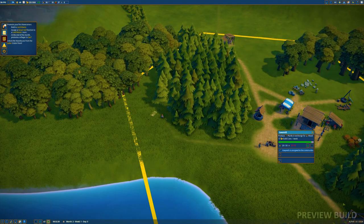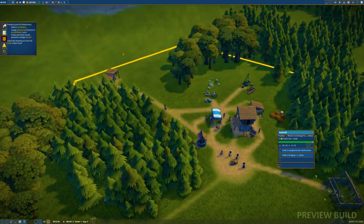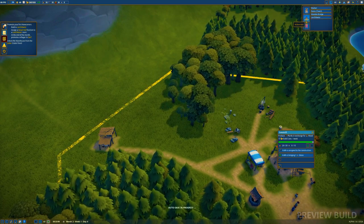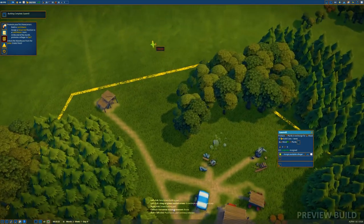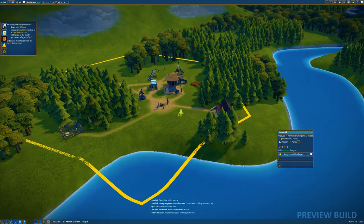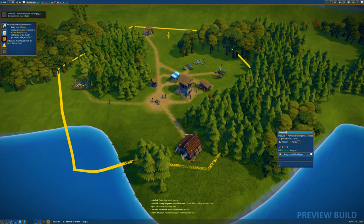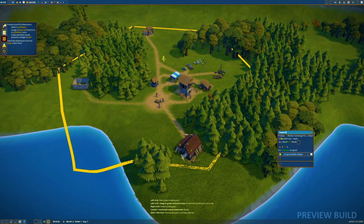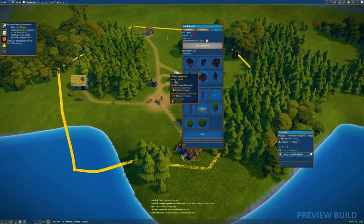Lord manor: great hall function, at the end of the month promote a villager to serf. There it is — rustic church as well, ooh. Where do I want the manor house? Maybe here kind of facing the sawmill at the back. I think we'll put it here so that when they walk down the main street, they'll just be staring at the beauty which is the lord manor — where of course I'll be living.